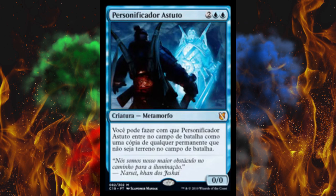Let's move on to Clever Impersonator — a somewhat valuable reprint actually. The Khans of Tarkir card was six bucks. For four mana, double blue, you may have Clever Impersonator enter the battlefield as a copy of any non-land permanent on the battlefield. Can't get much more flexible than that. Mirage Mirror is technically more flexible but this you pay once and you're done.